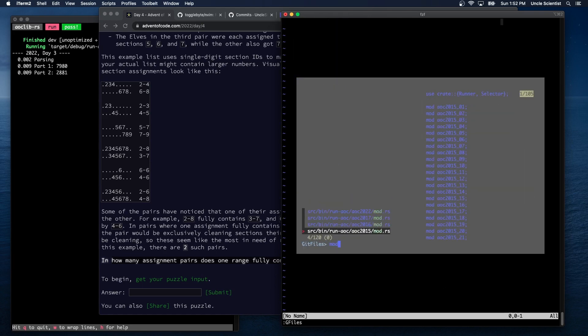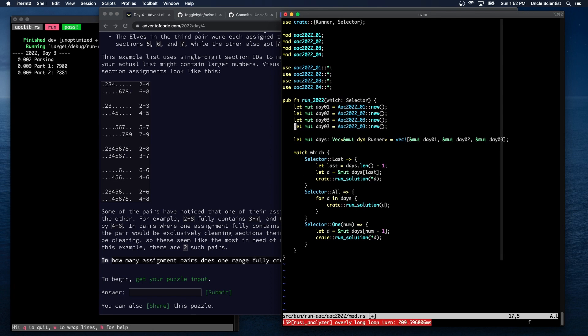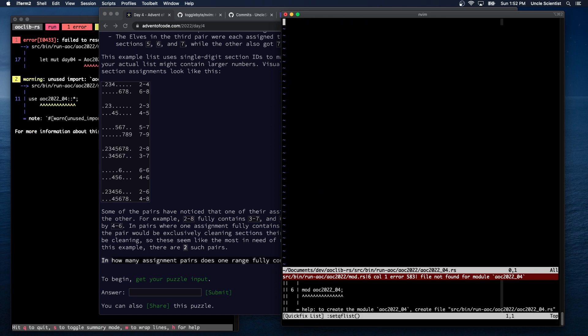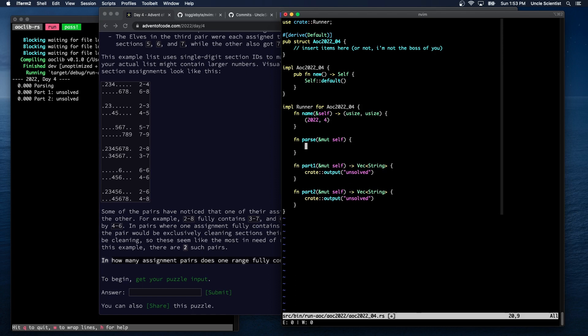Sometimes with these puzzles, part A really boils down to: can you successfully parse the input? And then part B ends up being a more complicated manipulation of the data. Let's set up the module and data file for Day 4. We should have this run over here — it failed, then it goes. Okay, so 2022 Day 4 and they're both unsolved. For now let's just make sure we've read all the lines in — we should see a thousand.